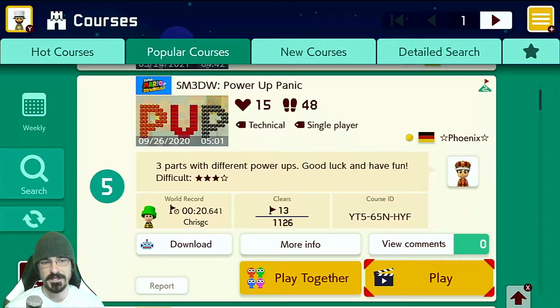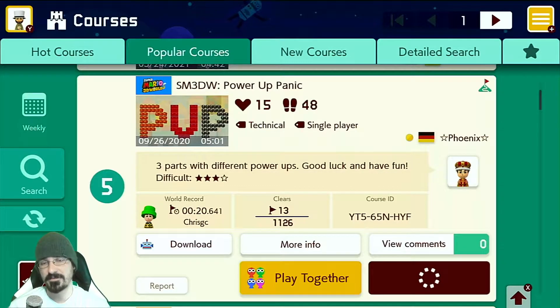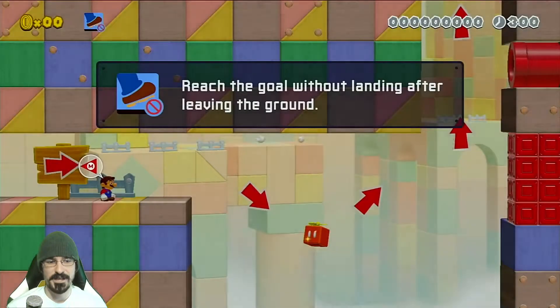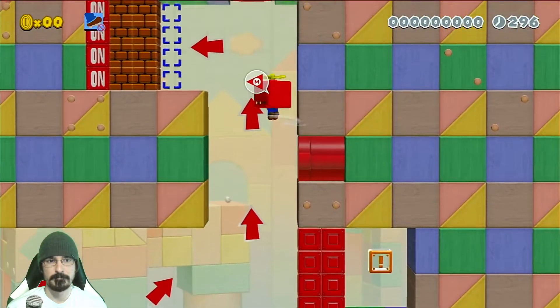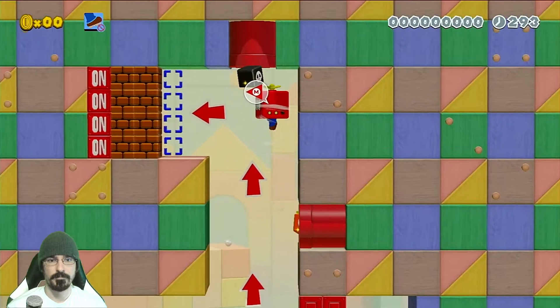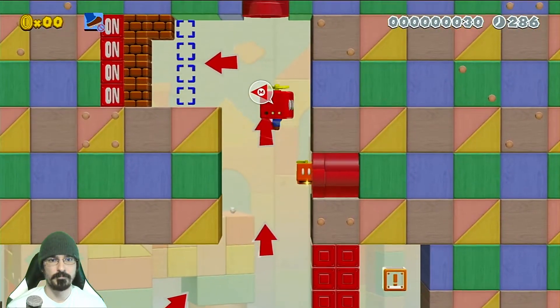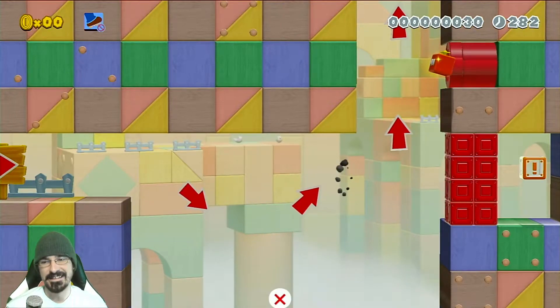The last level comes to us from Phoenix — SM 3D World Power-Up Panic. Three parts with different power-ups. Three out of four stars, so this guy goes by a four-star scale, not a five-star scale. Very interesting. A 1.15% clear rate, so not too bad. Reach a goal without landing after leaving the ground — no checkpoints in this one. Oh my gosh, this is pretty crazy. I am not the best 3D World player, as some of you might know.